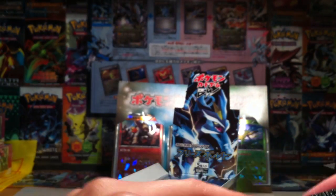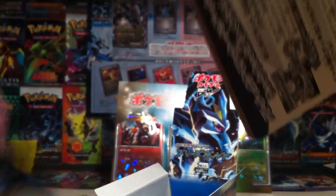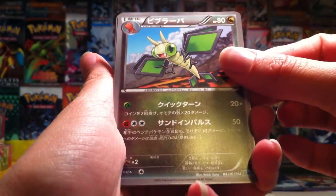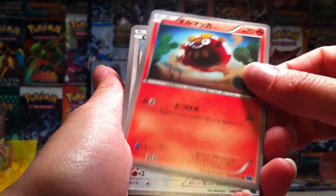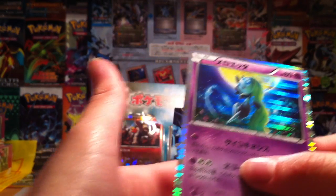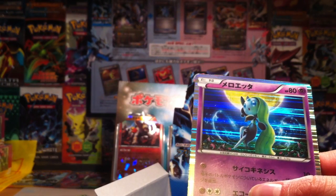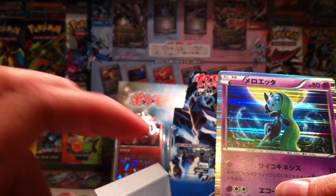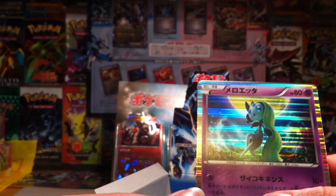We've got about five or six booster packs to go. We've got Vibrava, Darumaka, Lopunny, Venipede. And oh this one - I can't believe I don't remember the name. What a noob! Meloetta! I don't speak French very well. That's a nice holo. I'm surprised I didn't pull her other form in the other set.